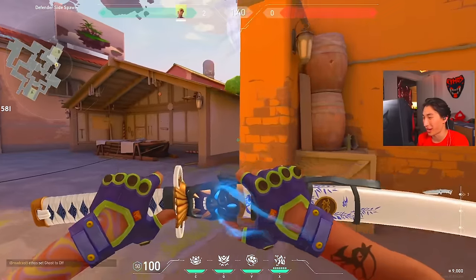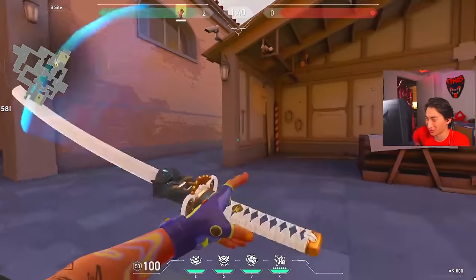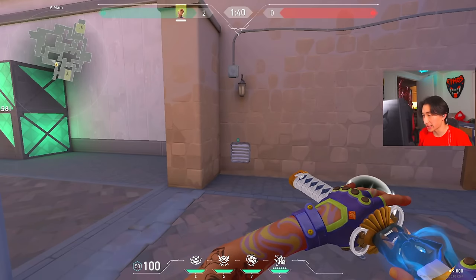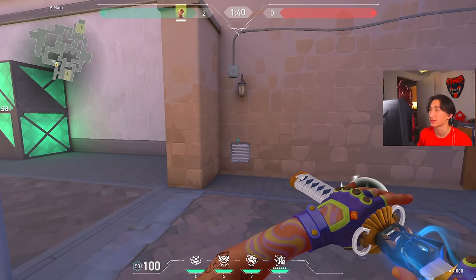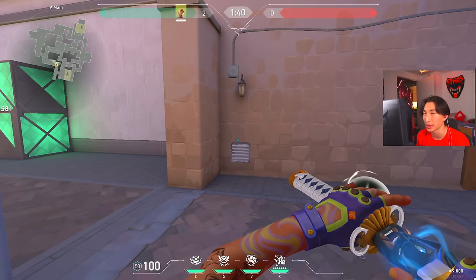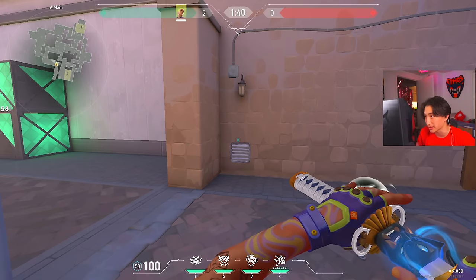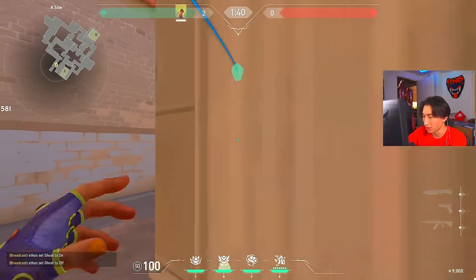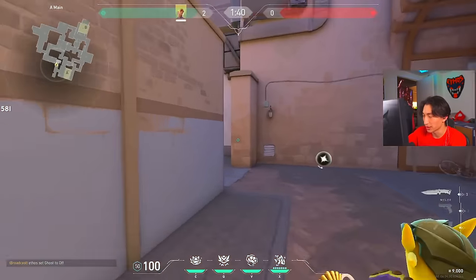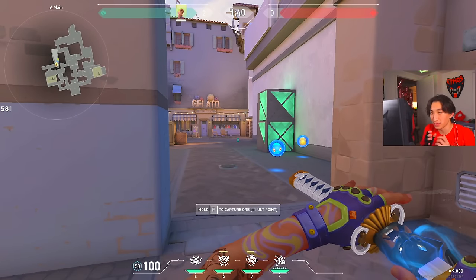I actually really like playing Gecko — I think he's really good and I'm probably gonna spam him in ranked. He's so much fun. That about does it for my in-depth Gecko guide. I tried making this a bit quicker and more concise but covering all the most important facts about Gecko and how to play him well, because I don't want you guys just spamming his utility at random moments — like just throwing all your stuff in A main and pushing randomly.